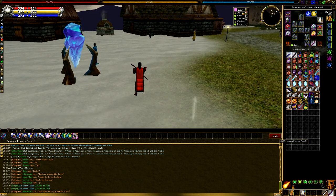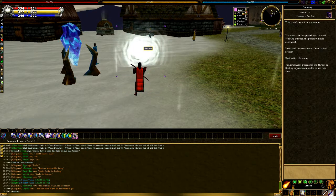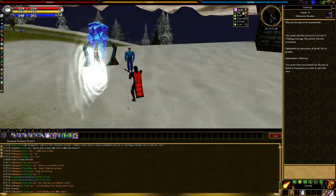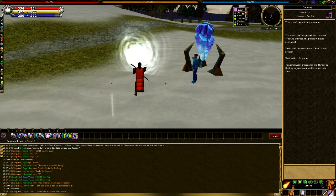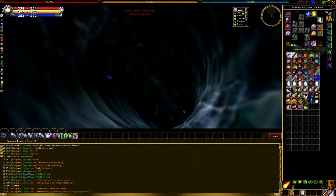You can also summon your portal ties for other players. I just summoned my primary portal right there. When you summon a portal you can't just run through it like other portals of the purple color — you have to double-click the portal in order to enter it. As you can see, I entered that portal.